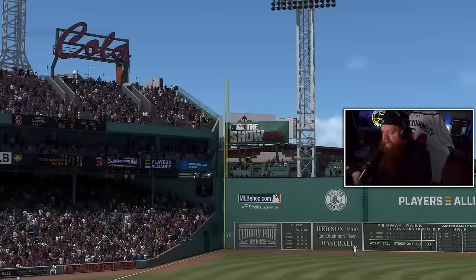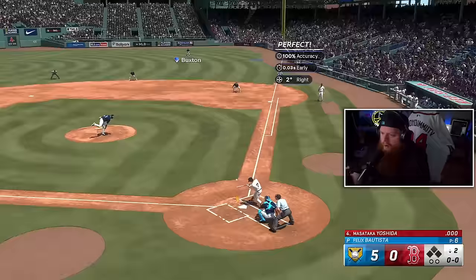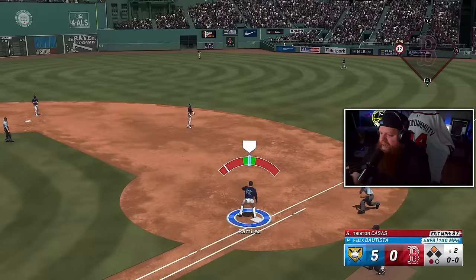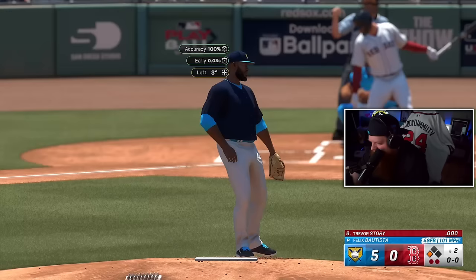Batista's back out there — first pitch absolutely tattooed off the wall for a Masataka Yoshida double. Ground ball to Lewis, scoops it, easy out. It's conquest, five-nothing lead — I couldn't care less. Slide piece for a ground ball — nope. Slide piece again — nope. Fastball up and in — good morning, good afternoon, good night. Strikeout! Then an insane take by the hitter — absolutely baffling.